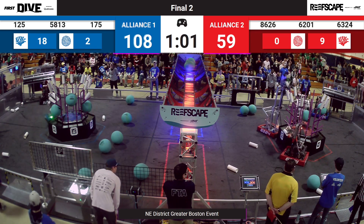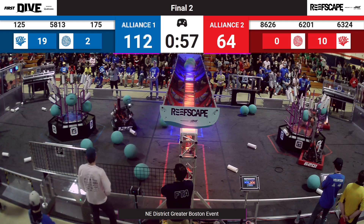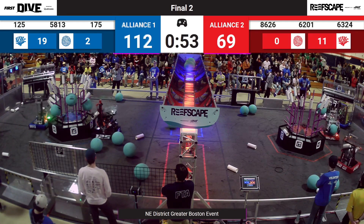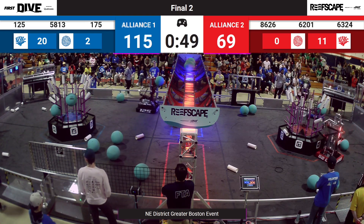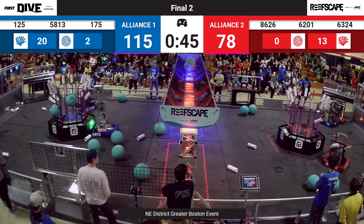With a minute left to play, Blue Alliance starting to pull away. 108-59, but still anybody's game. Neutrons lining up on the back side of the reef, trying to grab the algae. The coral falls off. But the Neutrons still trying to pick up a few points by going direct to the net with the algae. Rejected by the barge.